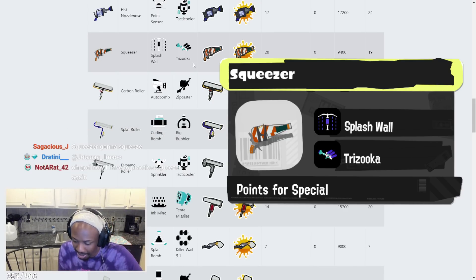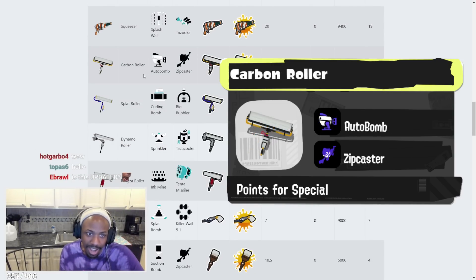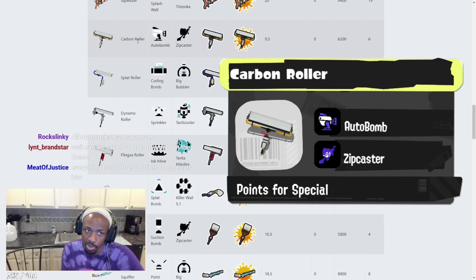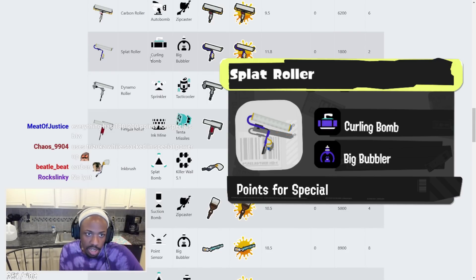Carbon Roller has Autobomb and Zip Caster. I can see it having Zip Caster — that's fine. The Autobomb just sucks; it would have been way better with Burst Bomb. Maybe a Carbon variant will get Burst Bomb later, but it's a bit unfortunate. Zip Caster would still do well with this weapon though.